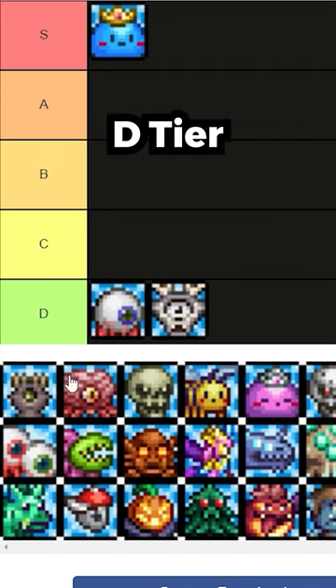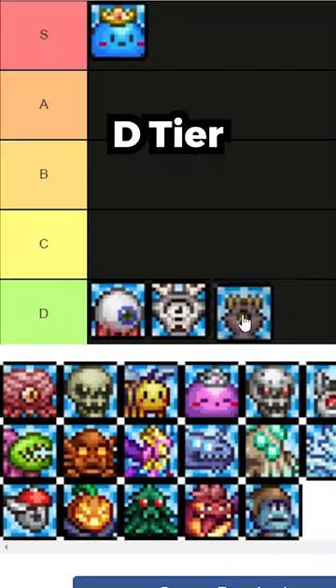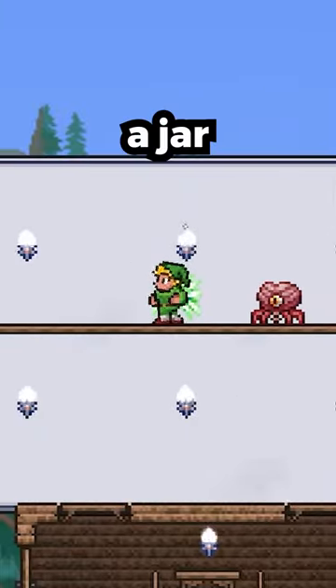Deer Clops — D-Tier. Either Worms — D-Tier. Brain in a Jar — D-Tier.